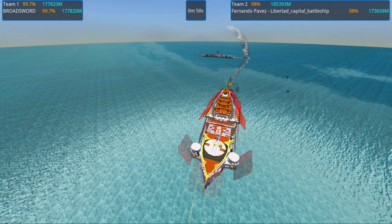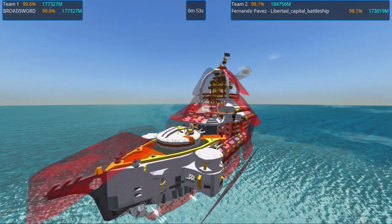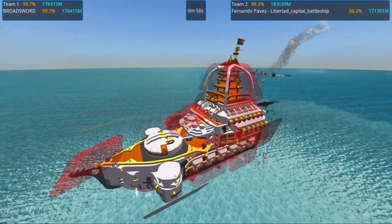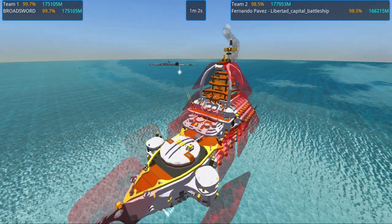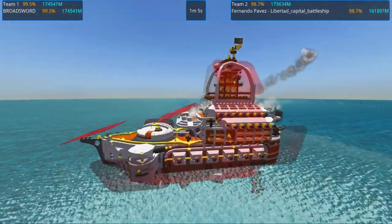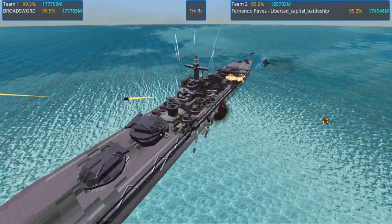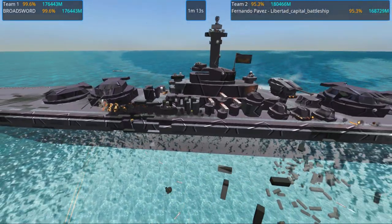Might it be so that the broadsword's efficiency has heavily decreased since the update that made the maneuverability less good? I haven't thought about that. Maybe I should have fixed the broadsword a little bit to make it more maneuverable before these battles. Anyways, let's follow this broadside — we did some damage. That turret looked a little bit weak, now it's gone.